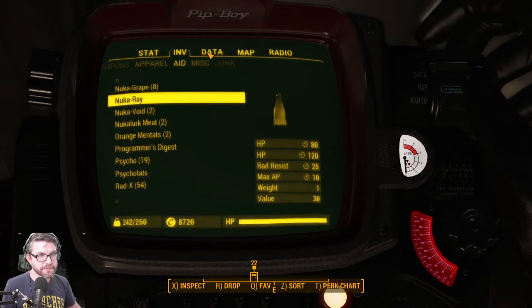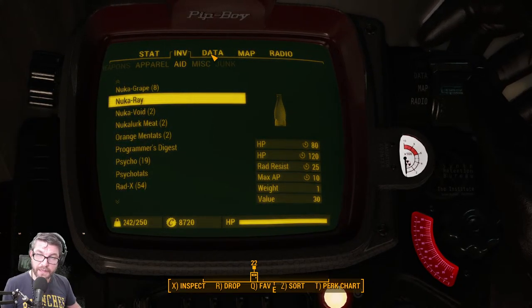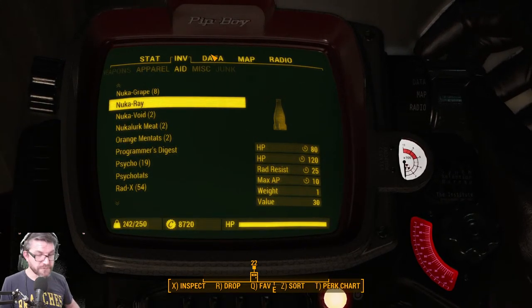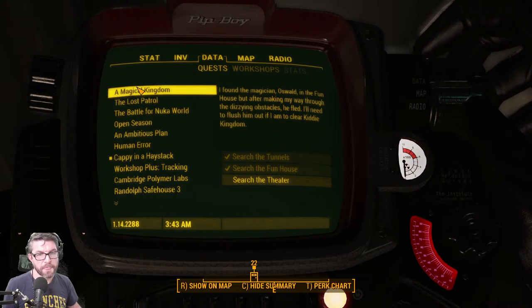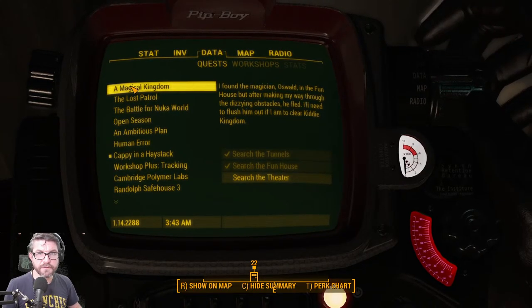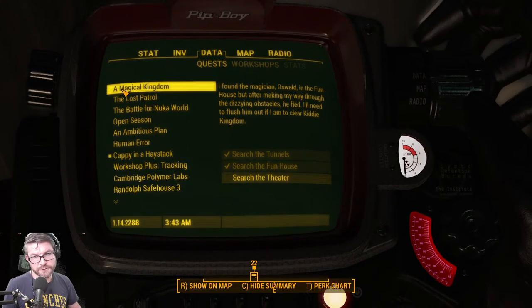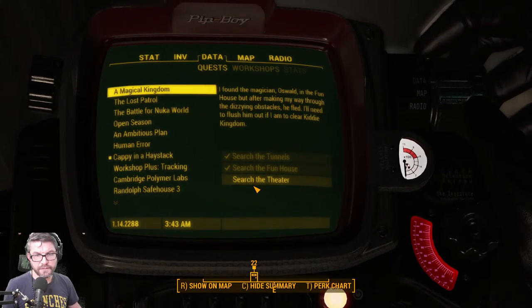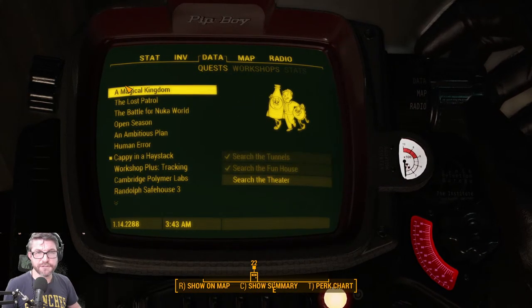I hate the Disciples. I tend to start crap at the front gate because of the Minutemen Took a Takeover Nuka World mod I've used. But I don't plan on using it this time — we're the Railroad, going to run in there with some Railroad backup. Search the tunnels, search the funhouse, search the theater. I guess we searched the tunnels so we can just go to the theater now.